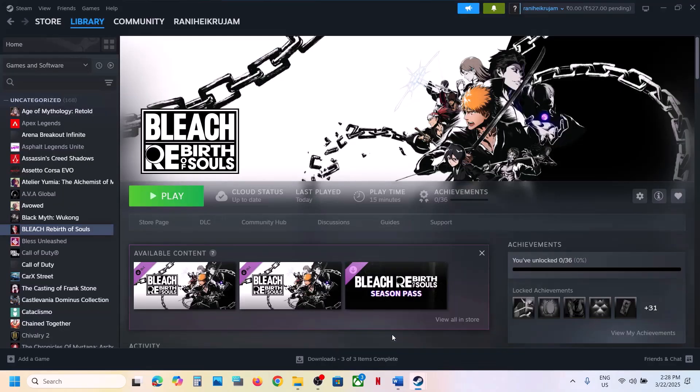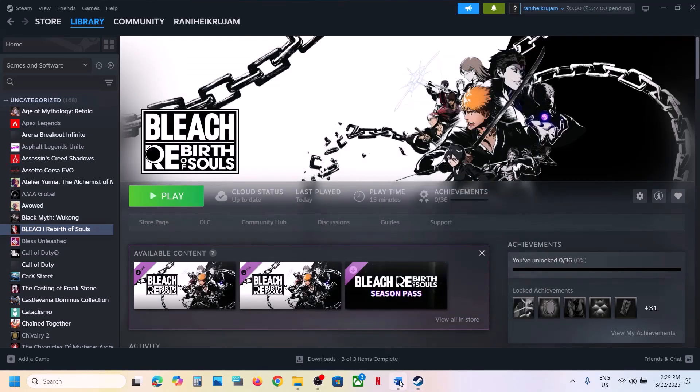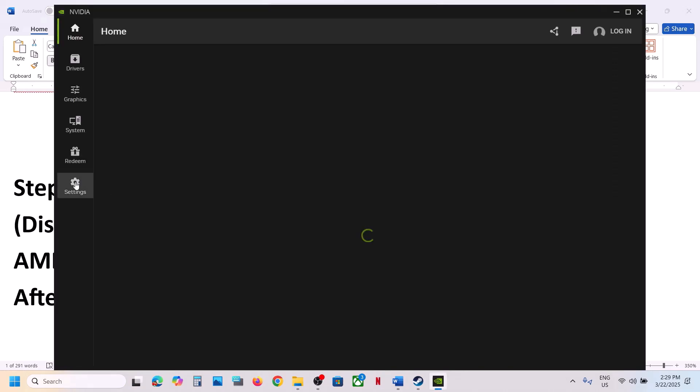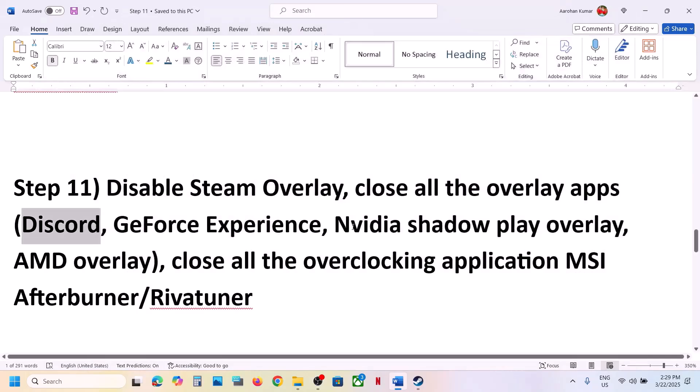The next step is to disable the Steam overlay. Go to Steam, right-click the game, select Properties, go to the General tab, and turn off 'Enable the Steam Overlay While in Game.' If you have Discord running, go to Discord settings and turn off the overlay. If you have the Nvidia app running, go to its settings and turn off the Nvidia overlay, or simply close all overlay applications. Also close all overclocking applications like MSI Afterburner or RivaTuner.